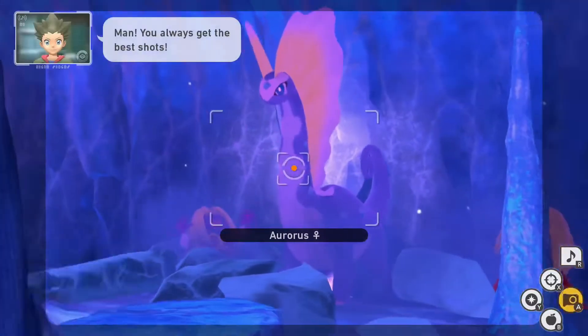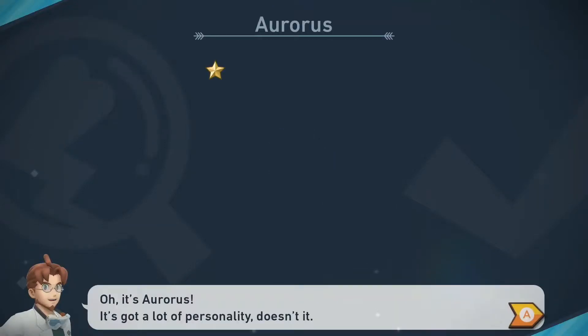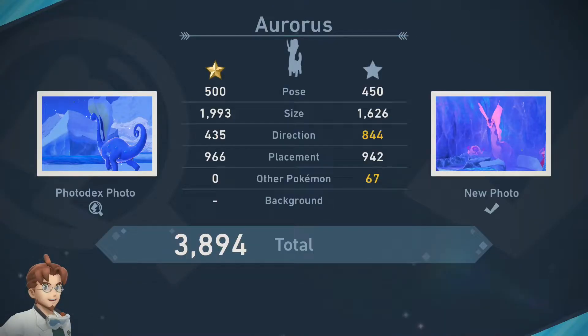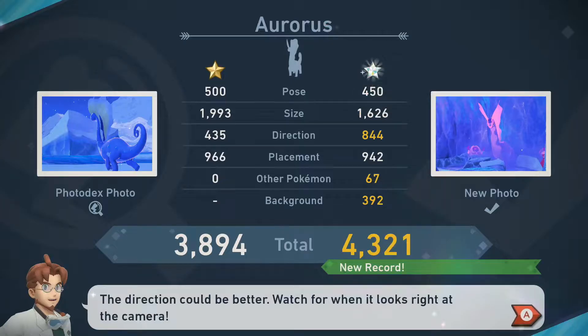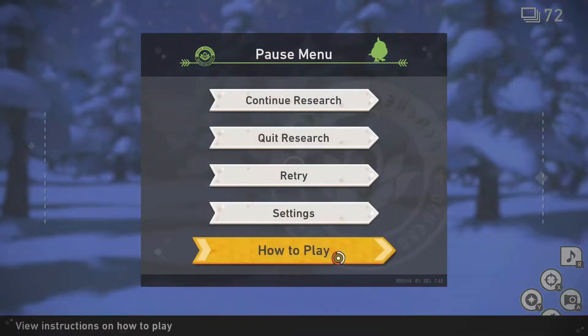Once the Auroras stands up, hit it with an Alumina Orb and unload your camera while centering it in frame for an easy diamond rating. It's important to mention that you don't want to take pictures of the Auroras while it is breaking out of the ice, as this will prompt a different star rating. Since I've completed the main story, I like to go to my settings and turn burst mode onto three photos to make sure I get some good moments.